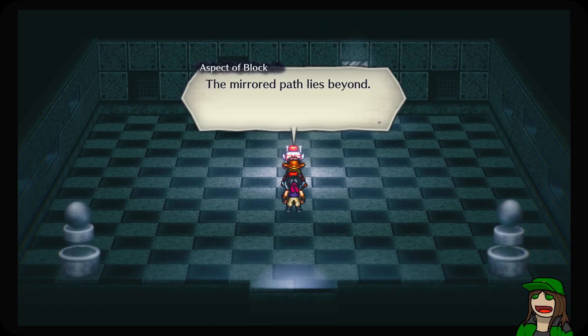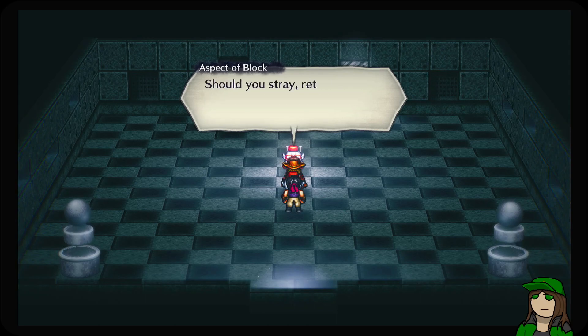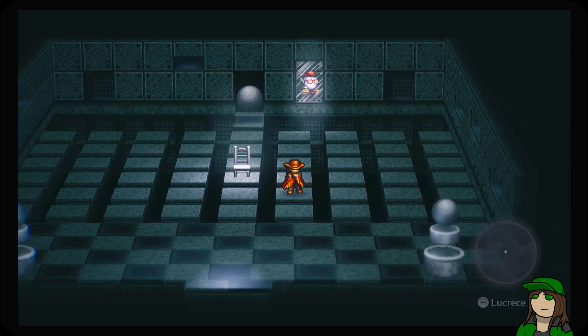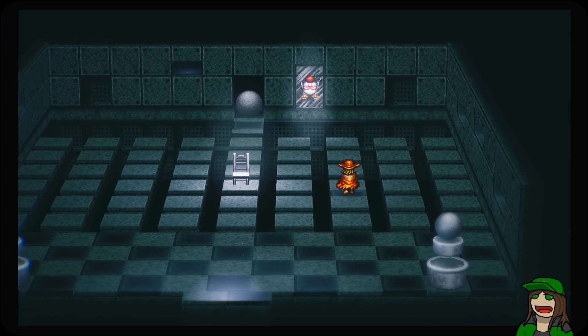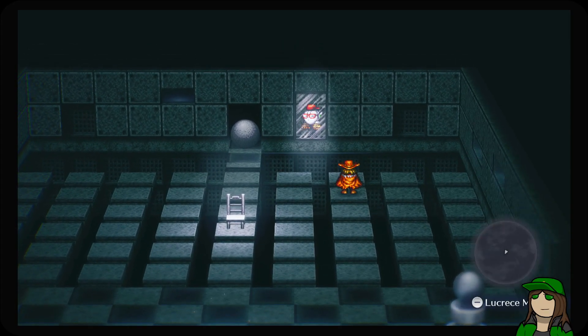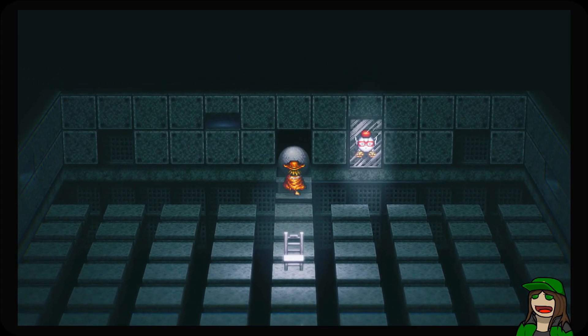The mirrored path lies beyond. Hello, your reflection — to cast the light boulder aside and clear the path, would you stray? Turn to me and begin a move. So that's blocking the mirror. He's telling us the correct way to go — they're looking at us, but it's a mirror, so that means we go towards the mirror. Well, that's simple enough.